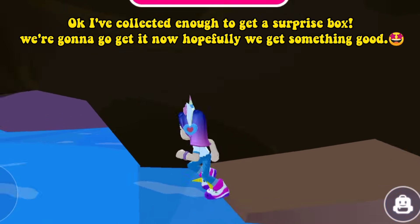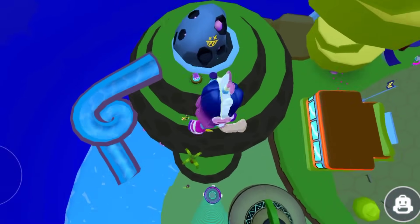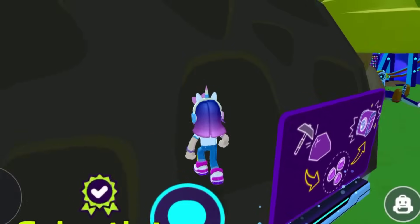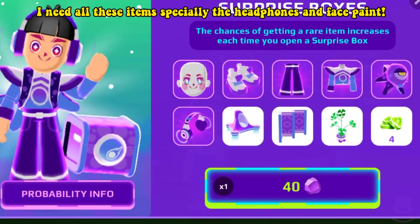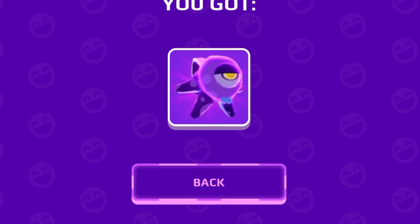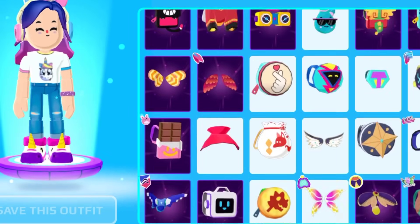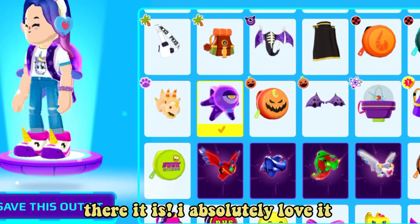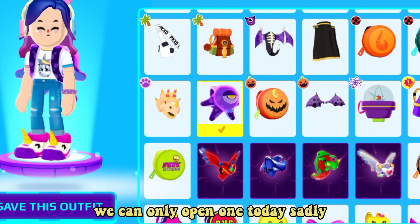Okay, I've collected enough to get a surprise box — we're gonna go get it now, hopefully we get something good. I need all these items, especially those headphones and face paint. Please be something good. Oh my god, yay! We got an item on the first try! Let's try it out. There it is — I absolutely love it. We can only open one today, sadly.